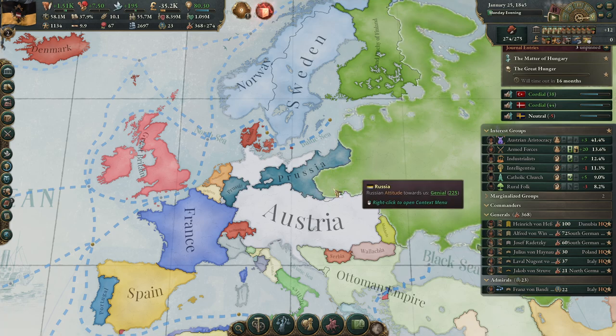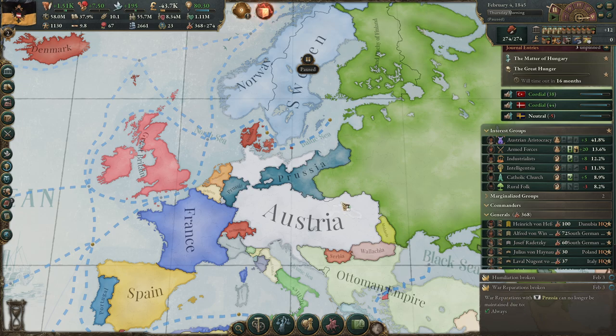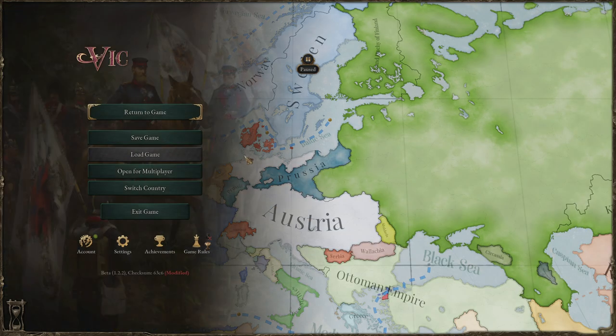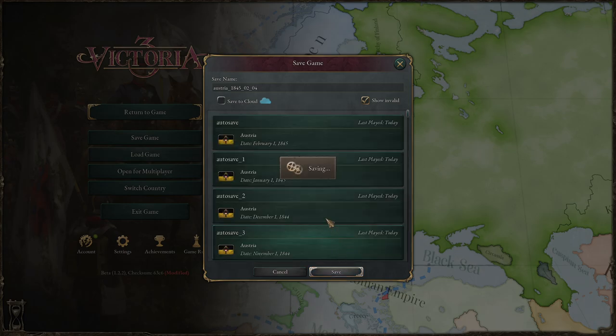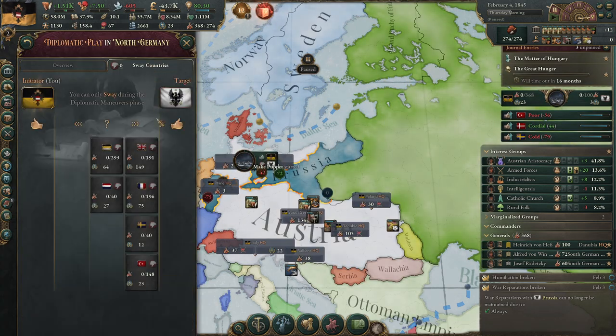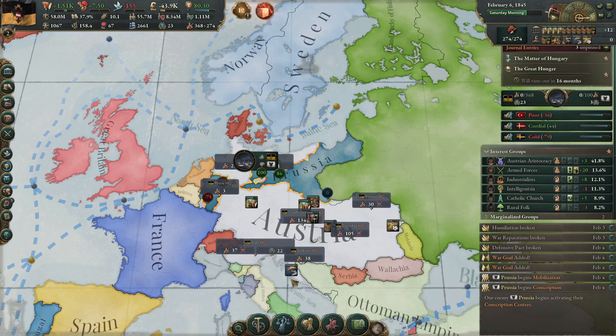The truce is over on the 3rd of February. I've improved with everyone and built up my economy — going very well. The humiliation and war operations are done. Now we can puppet Prussia. However, this is costing us 148 infamy, so there is a chance that many countries are going to go against us. I will make a save here and see what happens.